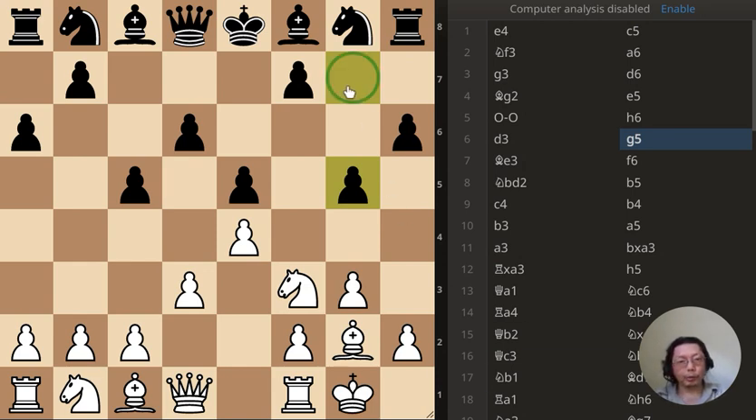That's an unusual move from black. They should castle and have some kind of pawn shield, or if they want to castle queenside, well the pawn is not there anymore and that's a weakness. I don't know what black is thinking — that is not too good.